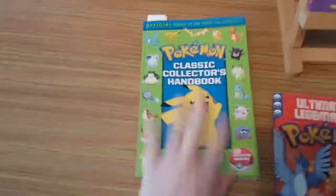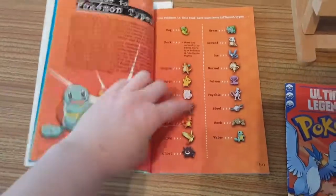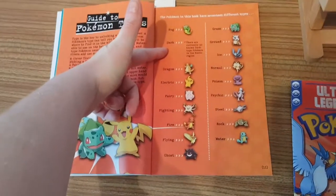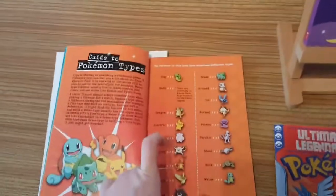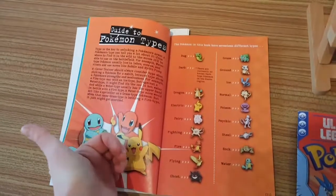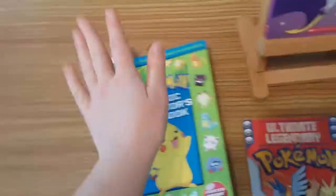In Kanto there was no such thing as mega evolution. To be absolutely honest, they didn't have Steel Pokemon in Kanto, they didn't have Dark, because they didn't exist in that region. Fairy was not an official type - Jigglypuff was a Fairy-type Pokemon but that wasn't an actual type back then. So Steel, Fairy, and Dark were developed as a thing later. That's the Classic Collector's Handbook.